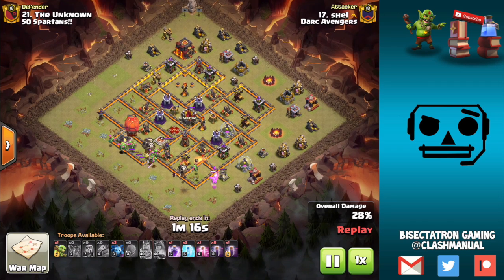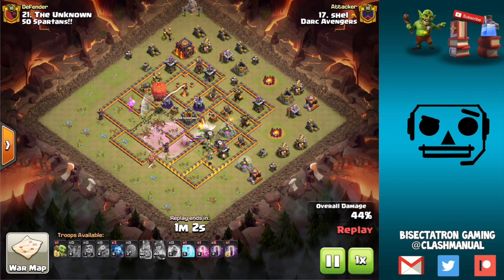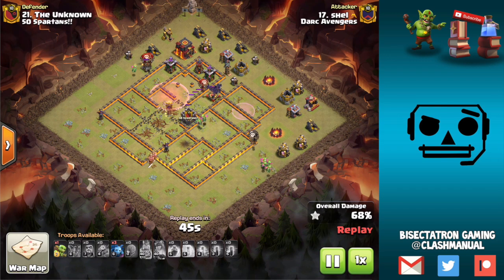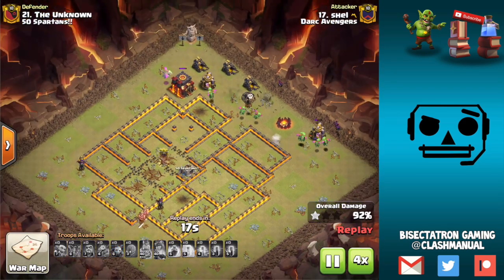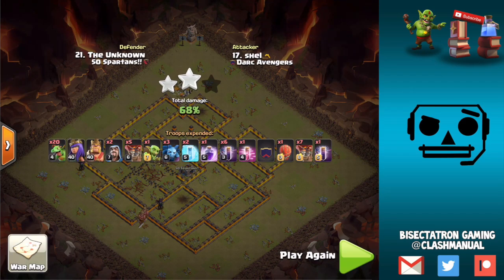If you have a base with two single infernos, just use the bat spell — typically you want to pair it with regular dragons, that's a pretty foolproof way of attacking. The slammer is a good choice here because the wizard towers are in the core of the base, so it helps support the bats and starts taking out those wizard towers, making sure the baby dragons get a full push through. Freezes the wizard tower, bats cutting across, ton of baby dragons on the outside — something hit the bats and they died, but there were plenty of baby dragons left, so it's a nice three-star.